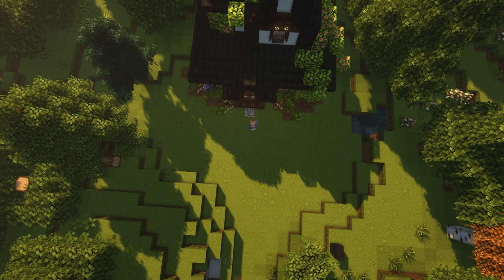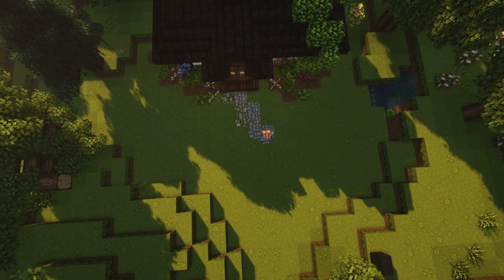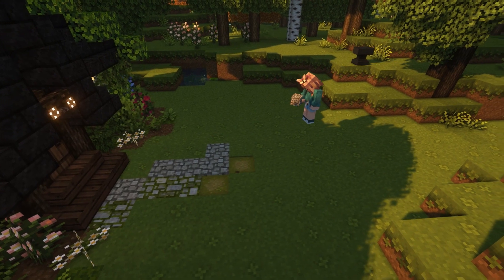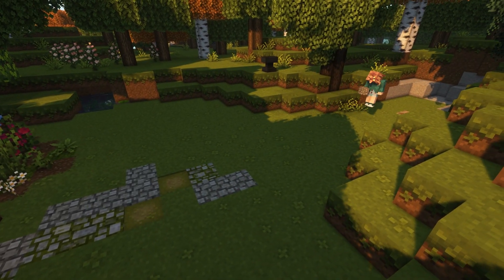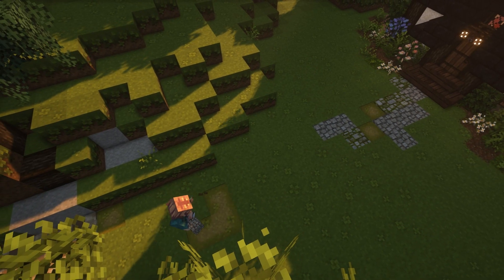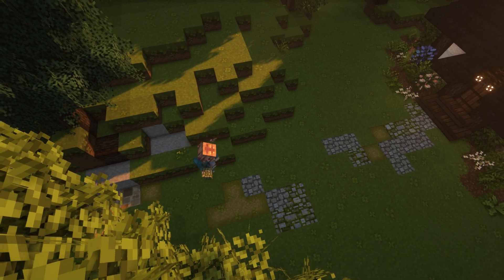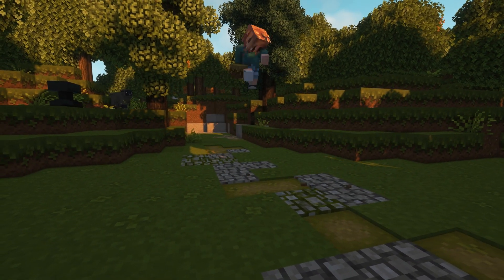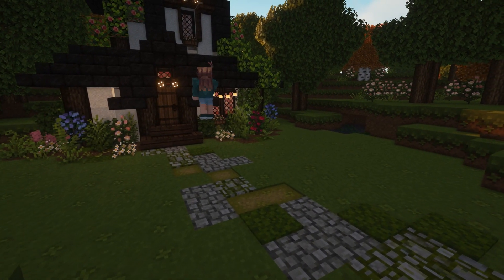A path leading up to the house is a really nice simple way of decorating — it fills up the space and makes the area look a little bit more put together. Let's put one in using a mix of cobblestone, mossy cobblestone, dirt paths and moss for a variety of patterns and textures. For this style of garden I prefer to create curved paths rather than one straight line, and one of the things I find useful is starting with both ends of your path and then joining them in the middle — it just helps to know which direction your path is going in.